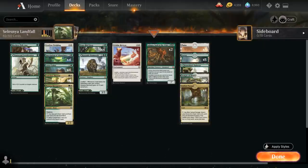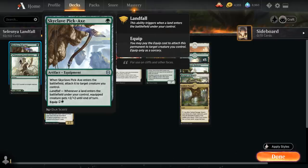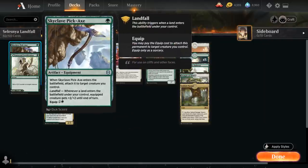We also have one landfall equipment with Skyclave Pickaxe, which for 1-mana we can play and attach to a creature we control, and then it equips for 2 and a green afterwards, and landfall gives the creature +2/+2 until end of turn — so it's kind of like the Kazandu Mammoth's ability, but on an equipment.